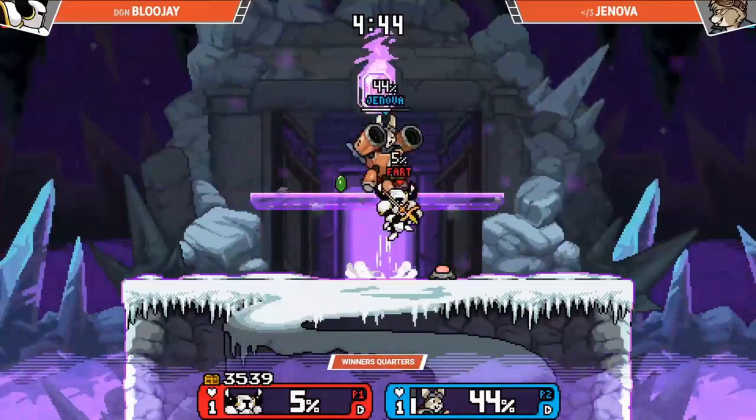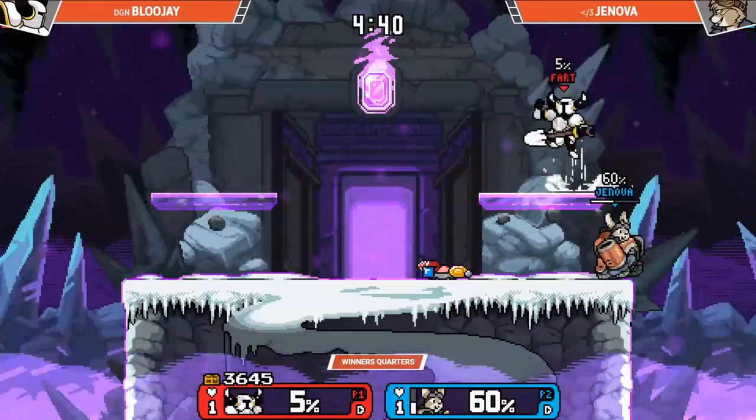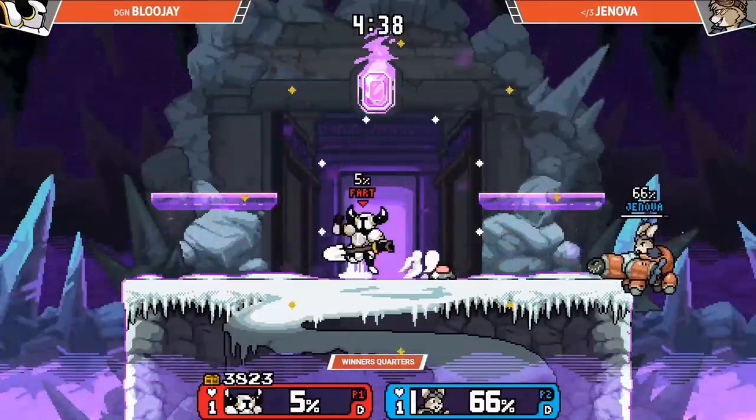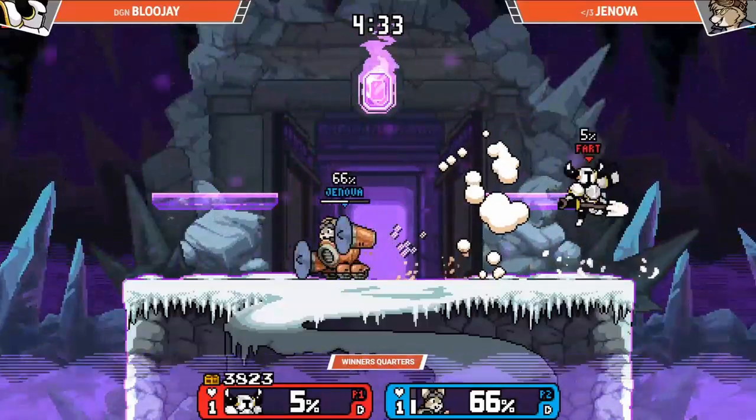Bluejay opting not to buy anything still, even with the invincibility from the Angel plat. What? I don't understand. Maybe we want to keep the pressure going — she's still in the lead, right? It can't be doing that bad.